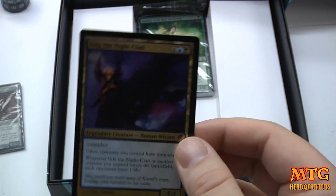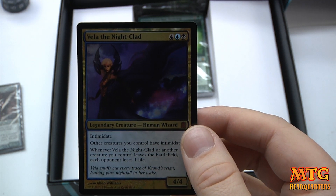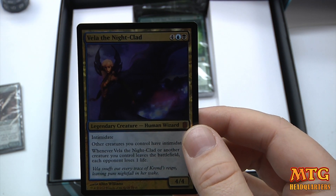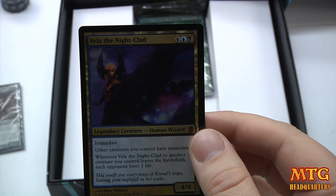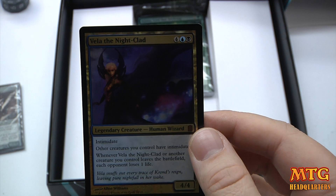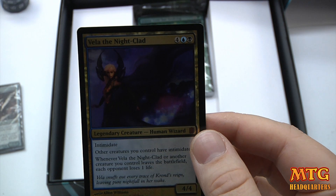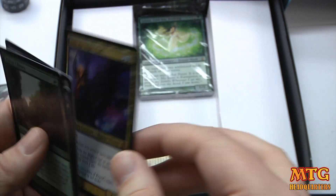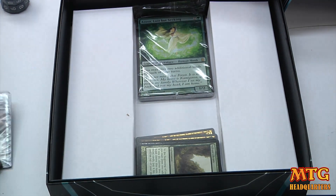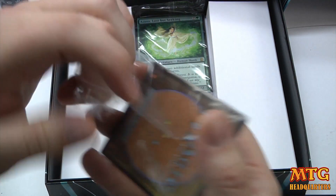Vela the Night-Clad — 6-drop blue-black with intimidate. Other creatures you control have intimidate. Whenever Vela the Night-Clad or another creature you control leaves the battlefield, each opponent loses a life. So if you're ahead in the life game, that would be sweet. I can see why this set is so expensive.